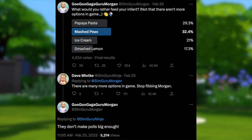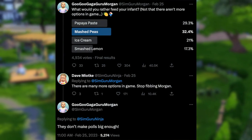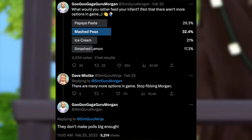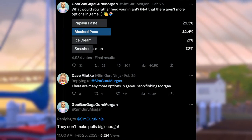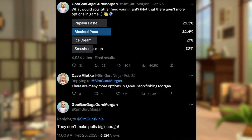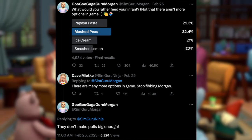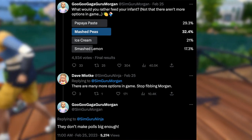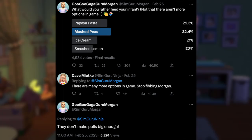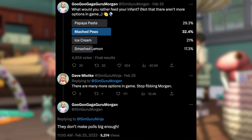Straying away from worlds for a minute — Morgan did tease infant foods in a poll, saying 'What would you rather feed your infant? Not that there aren't more options in-game.' The options were papaya paste, mashed peas, ice cream, and smashed lemon. SimGuruNinja says there are many more options in the game, telling Morgan to stop fibbing, and that they don't make polls big enough. So at the very least, we are getting new food in the base game to support the infant life stage.